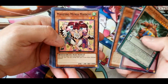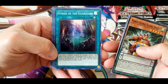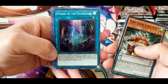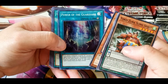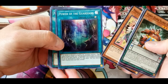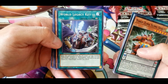Power of the Guardians: each time an attack is declared involving the equip monster, place one spell counter on this card. The equip monster gains 500 attack and defense for each spell counter on this card. If the equip monster would be destroyed by battle or card effect, you can remove one spell counter from your field instead. This seems pretty good overall — you get the bonus as soon as you declare an attack, it gives a decent attack and defense boost, and it has built-in protection.